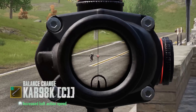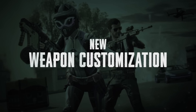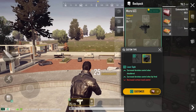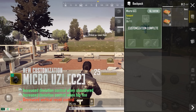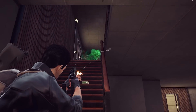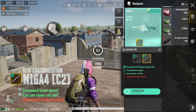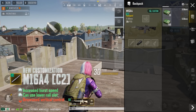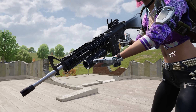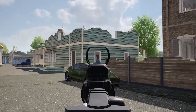Kar98 C1's bolt action speed has increased. C2 has been added for Micro Uzi, adding a laser sight that increases deviation control and standing and shoulder shooting but decreases vertical recoil control. C2 has also been added for M16, adding an enhanced barrel and unlocking the grip slot. This increases the speed of burst fire and allows you to attach a grip in exchange for decreased vertical recoil control.